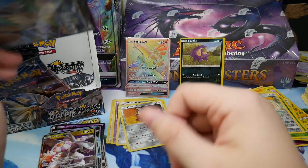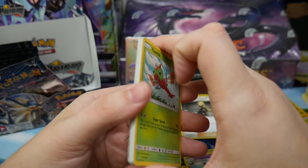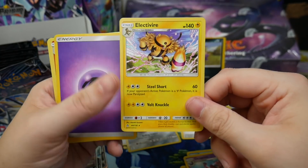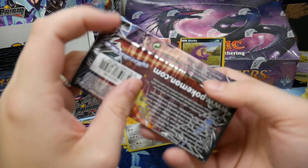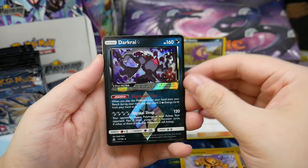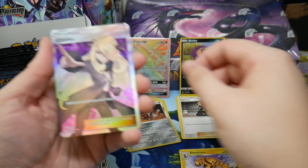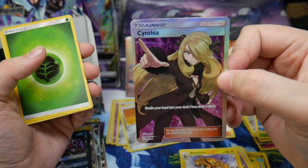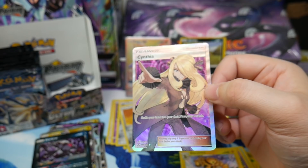I thought that was gold for a second and was flipping out inside. I started having flashbacks when I saw a Wishful Baton. Discipline your children — they might freak out at a Pokemon card down the road. Oh my god — Cynthia full art! Finally got Cynthia! That is amazing!